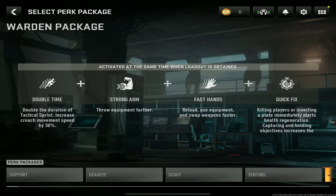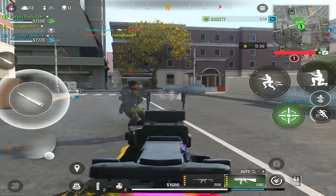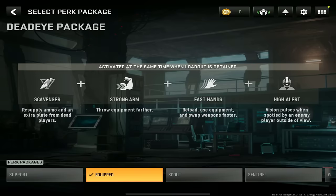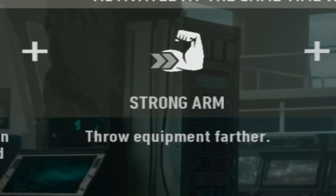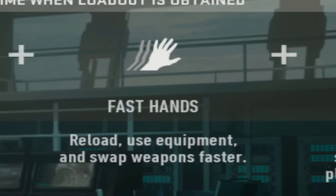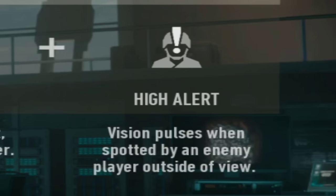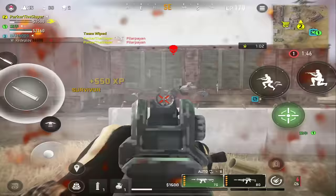For the perks, there are 5 different perk packages: Support, Deadeye, Scout, Sentinel, and Warden. My two personal favorites are Deadeye and Warden. Deadeye offers Scavenger to resupply ammo and an extra plate from dead players, Strong Arm to throw equipment farther, Fast Hands to reload and swap weapons faster, and High Alert — which is probably the most overpowered thing — where your vision pulses when spotted by an enemy player outside your view, so you know if and from what direction enemies are looking at you.